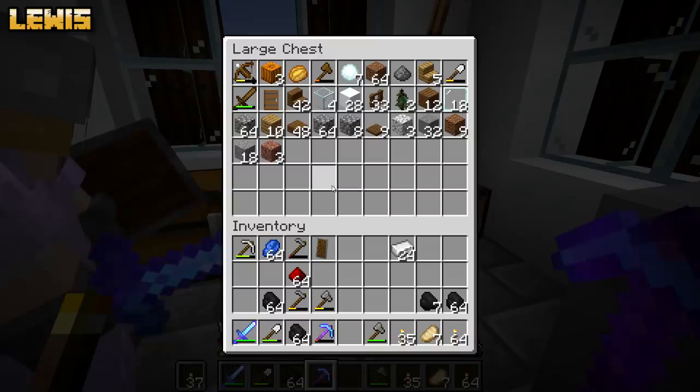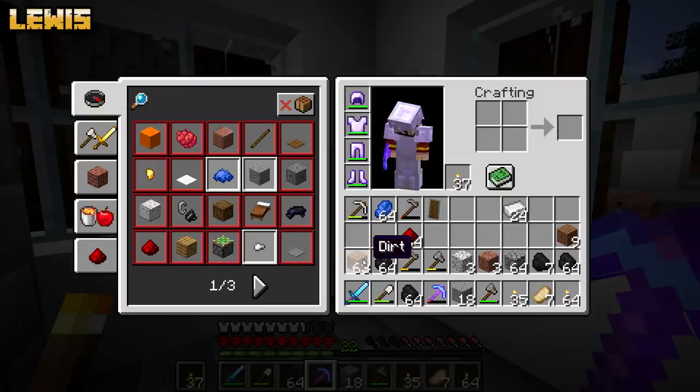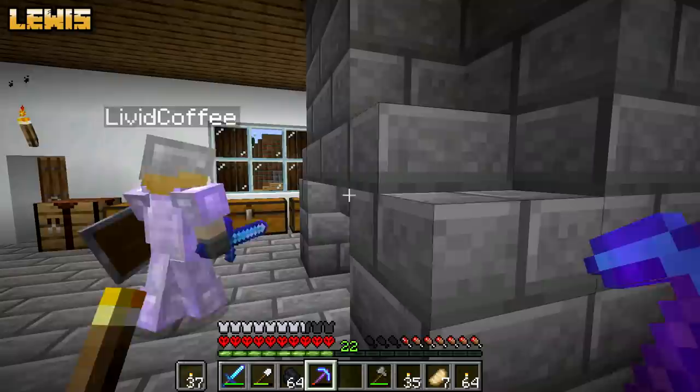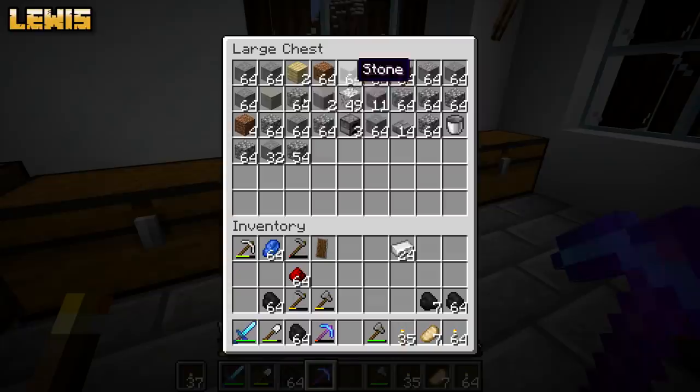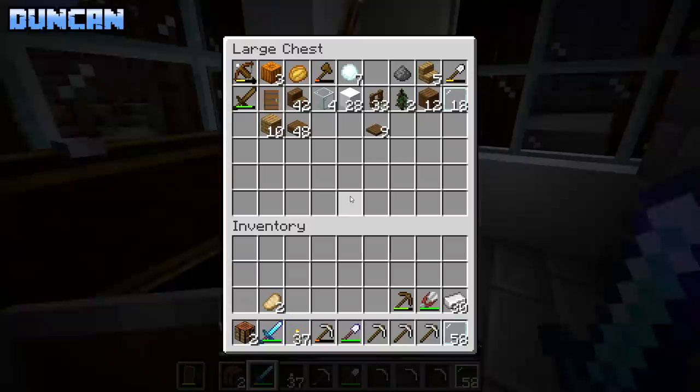Look at all this garbage filling up - we really don't want any of this. Let's just throw it on the ground. No, look - this chest has got all the blocks in, this is the block chest, let's put them in there. Shift Q. What if I want to build a giant tower? We might need to make a big mob grinder, which means we need a lot of blocks. I'm going to start making rails.